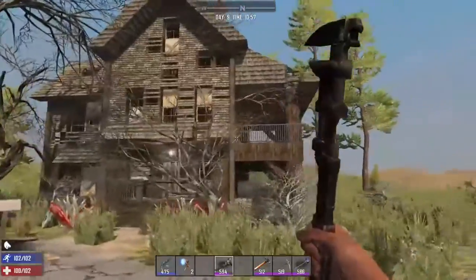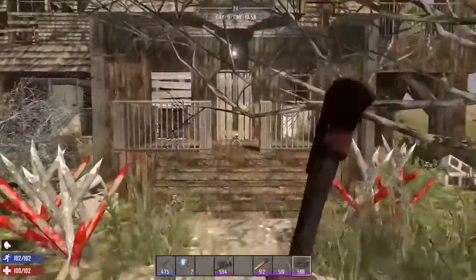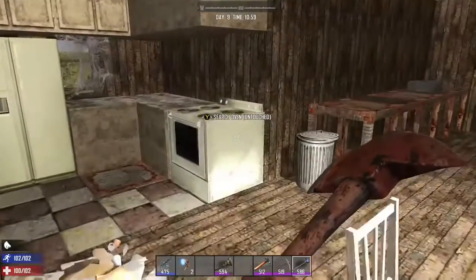All along the way you'll run into houses of varying degrees. Most if not all will have a fridge, a stove, and a toilet, and will yield pipes, cable, and scrap iron. But remember: once they're broken down they will not reset to give you loot later.